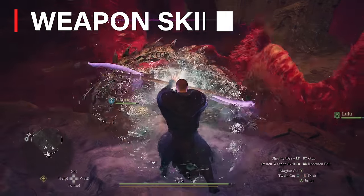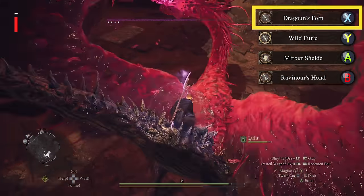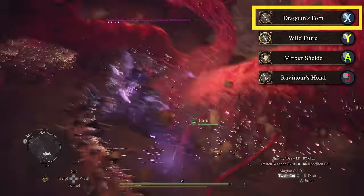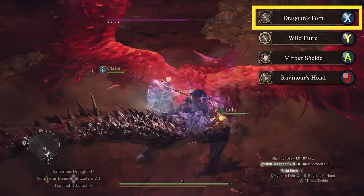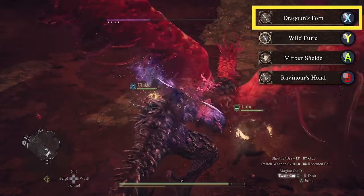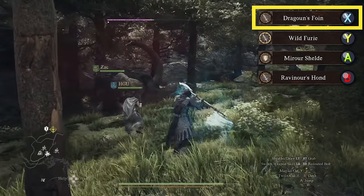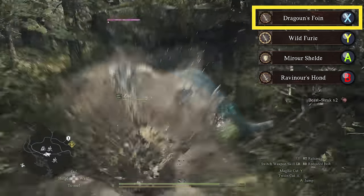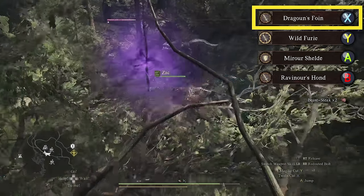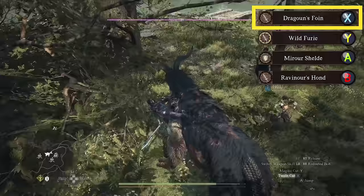Next, let's talk about the best weapon skills for the Mystic Spearhand vocation, starting with Dragoon's Foin, which is an advanced form of Dragoon's Stab that allows you to travel farther, deal more damage, and inflict magic damage as well. This powerful lunge is useful for closing gaps between you and your enemies, targeting flying enemies, but also traversing around the map to help you travel longer distances and even explore areas you might not have been able to reach before.